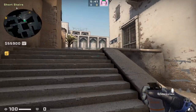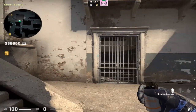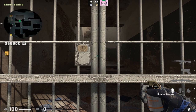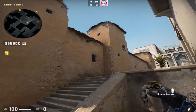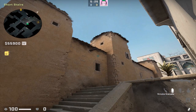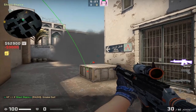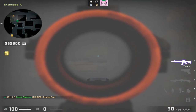A different way to throw the cat progression smoke that gives you a one-way to get a kill is by doing this: find this metal grate along the wall, put yourself in the middle of the bars, turn around, and find this dot on the wall. Simply left click throw and this will land on top of the railing instead of below it. As you can see, you'll have a slight one-way towards car and long corner where you can see enemies and get a kill.